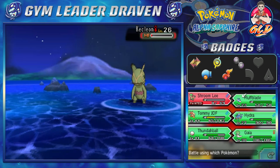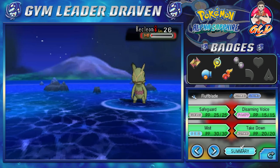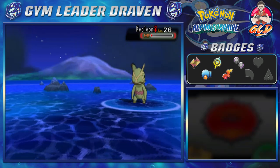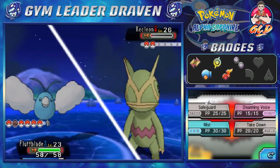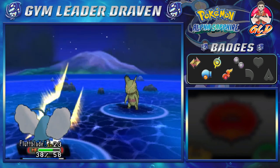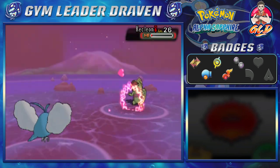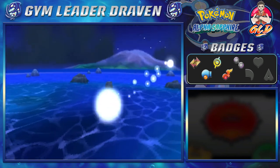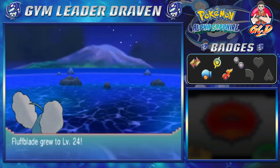Let's check its moves — we can do it. Fluff Blade for the win! You don't like me and I don't like you. Let's go with a Disarming Voice — wow, that nearly defeats Fluff Blade! But here comes the final blow — Disarming Voice for the win! Fluff Blade earns this one at level 24.